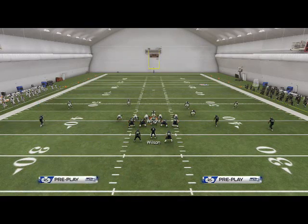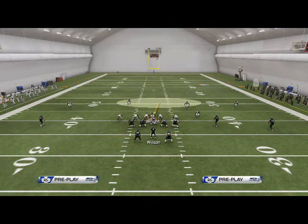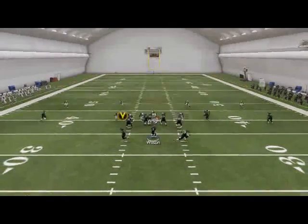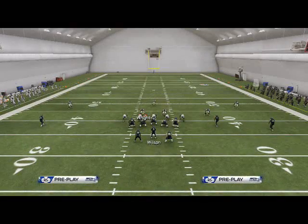We're going to re-blitz Ervin, and then if we want to we can re-blitz right over the A-gap, or we can just put him in a zone and sit him over the A-gap. This is going to give us left edge pressure just like out of our base play.